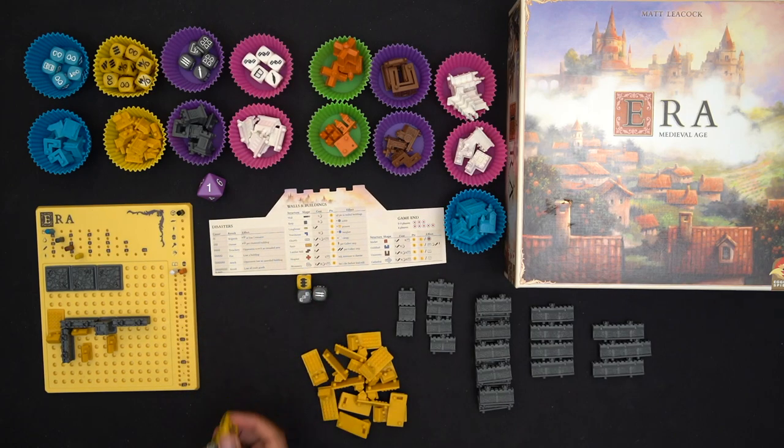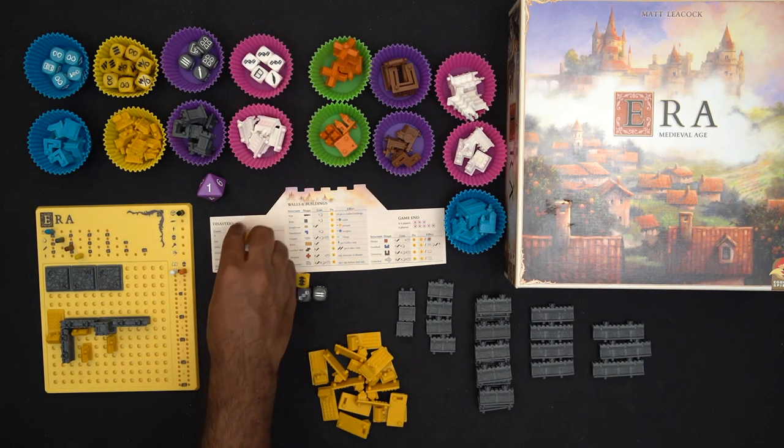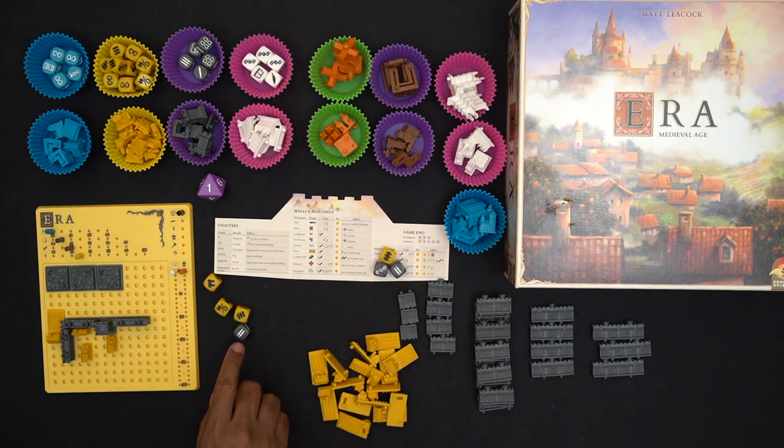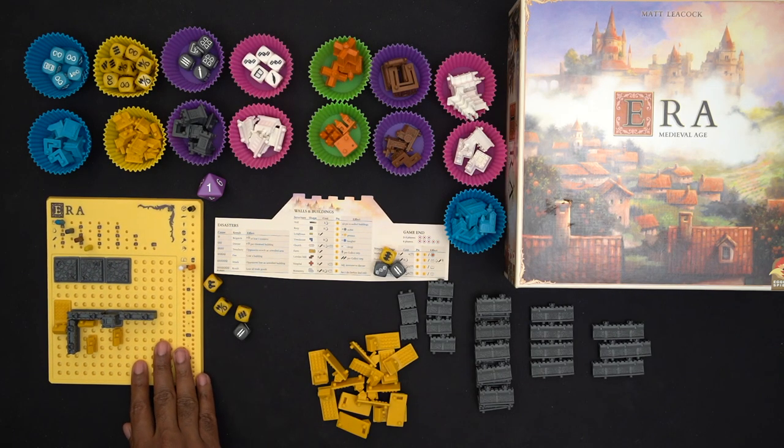Alright, let's start the game. For my first roll I get three free re-rolls — one roll and then two re-rolls, and I can re-roll as many or as few dice as I want. Skulls are stuck and cannot be re-rolled. Right now I have two swords, three wood, and either two grain or one stone, plus two build actions.